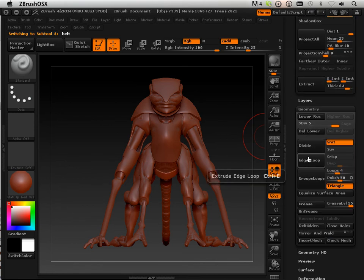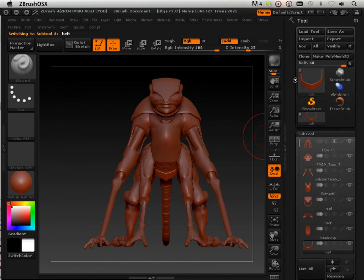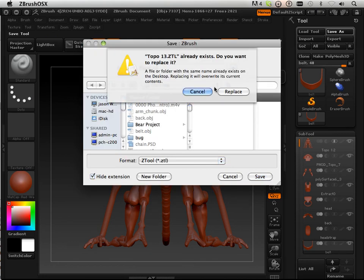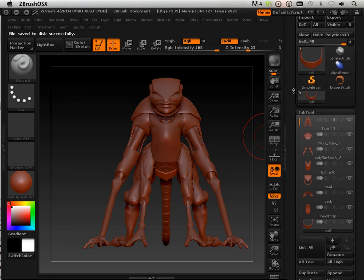I like doing this process by hand. They used to have a tool that did it all for you — at least this way I know what's going on. The other one felt kind of scary because it all happens at once. I think it's called Subtool Master.